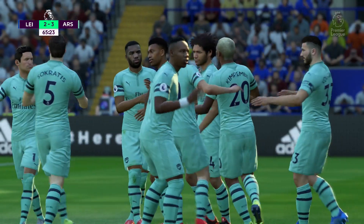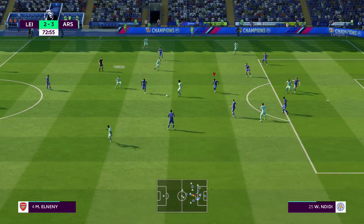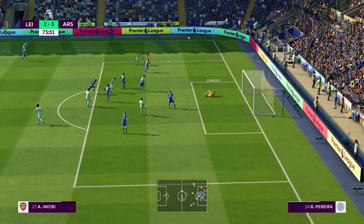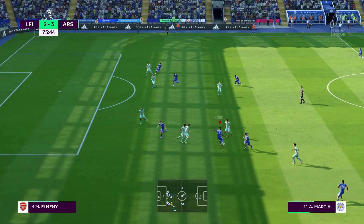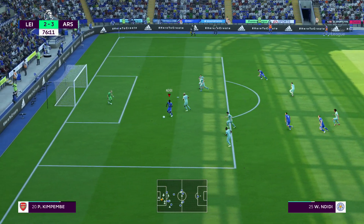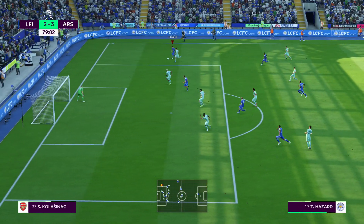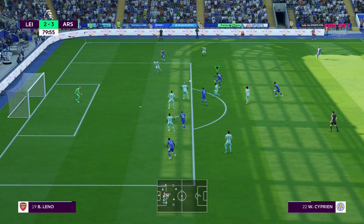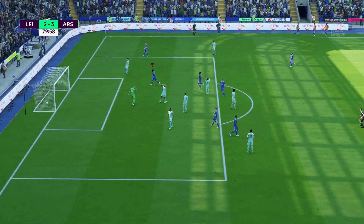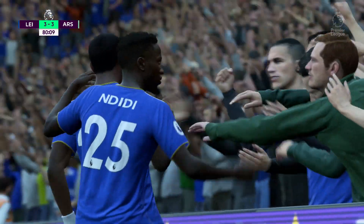Arsenal come forward again looking for a fourth, but Bernadeschi is denied by Schmeichel this time. We come forward — 15 minutes left to go. Martial's ball finds Ndele, three on goal, but he just can't get enough on it. Still 3-2. Hazard puts a ball into the box, cleared only as far as Wilfred Ndele — Ciprian has the ball in space, no one's going to close him down. Ciprian from range — incredible! Leicester are back on terms. 3-3 with 10 minutes left to go.